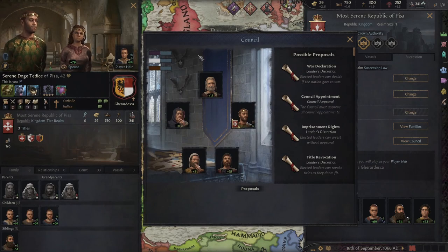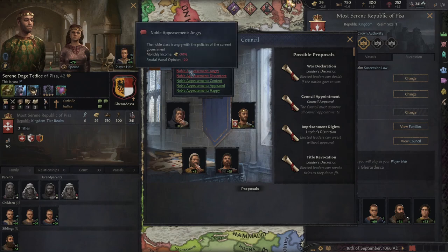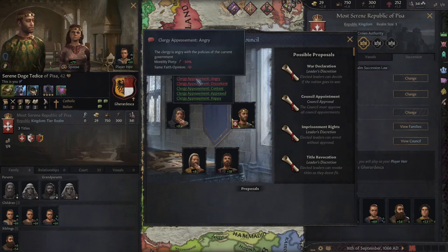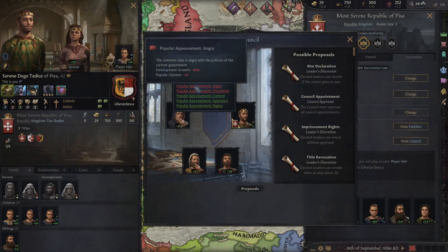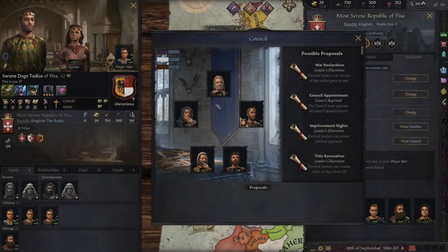There's a new mechanic I really like called appeasement, based off three different classes: nobles, clergy, and popular appeasement. You can change this by speeches, and I'm pretty sure the decisions you make can affect this also. With nobles, you can get 30% less monthly income all the way up to 30% more. Clergy is similar but with piety. Popular opinion can massively tank development growth, but the opposite saves you if you make them happy. I think it's quite important to balance what you need. You can also see the buffs you currently get — I have plus five opinion, so I've got them all content.